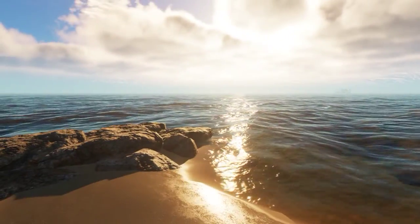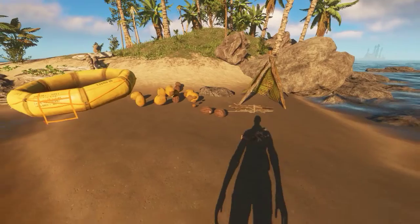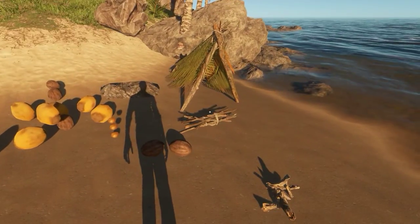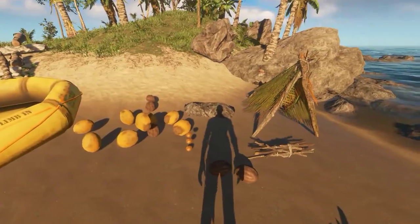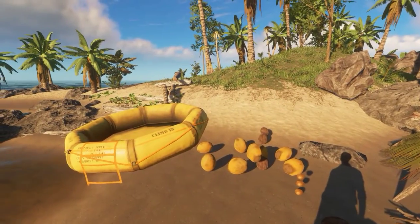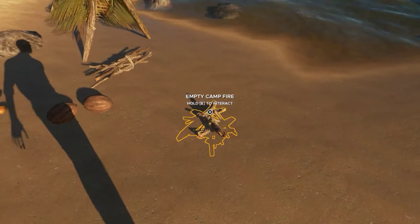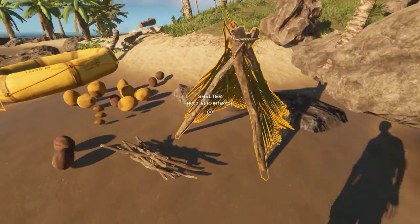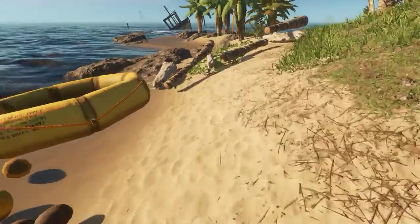Hello and welcome. I am Grim and this is day two of Stranded Deep. In the last episode we got ourselves a basic little camp here — a few coconuts for water, a couple of potatoes we found, our campfire which seems to be mainly underground, and a little shelter. That should let us save and keep us during the night.